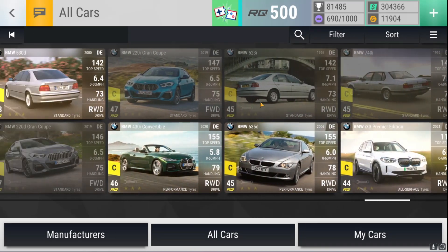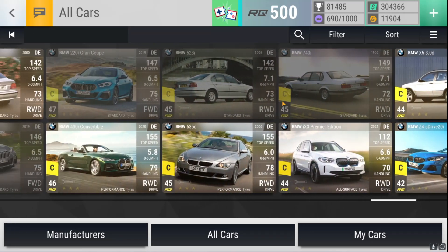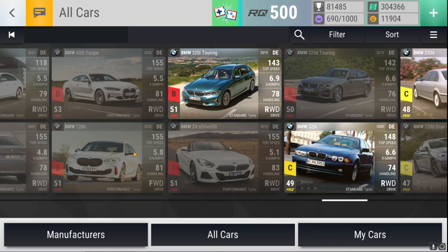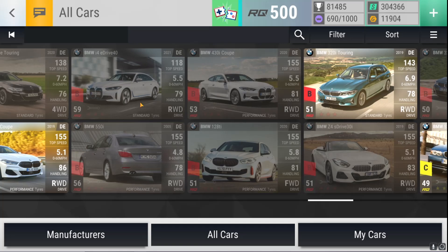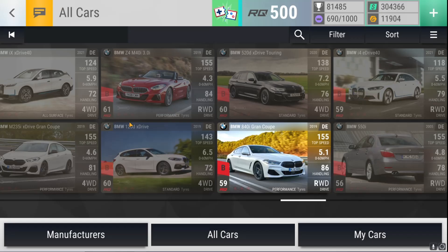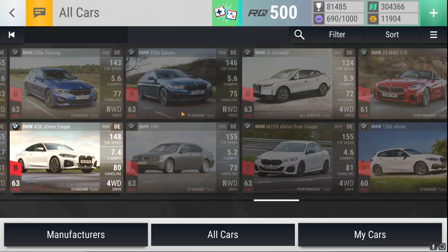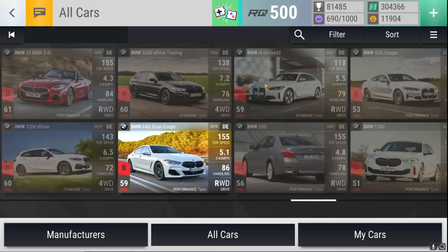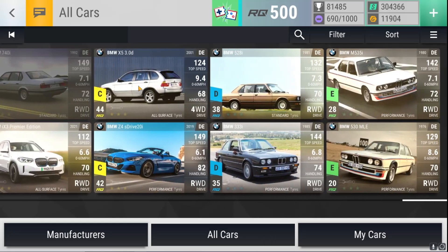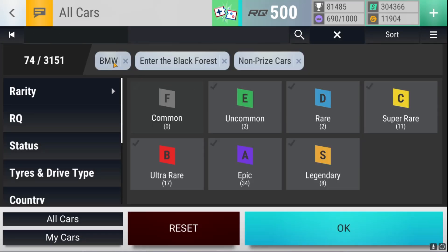Looking at the BMW pack's superwares and ultrawares — there are some superwares we're missing, but they're not really striking, not cars you desperately want. However, there are some nice ultrawares I wouldn't mind getting: the CZ4, the I4 Drive with standard tires and four-wheel drive, and an off-road CZ4. In terms of ultrawares, the BMW pack is actually looking quite handsome.